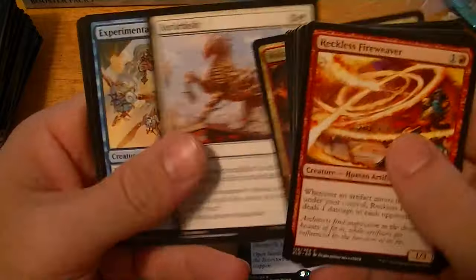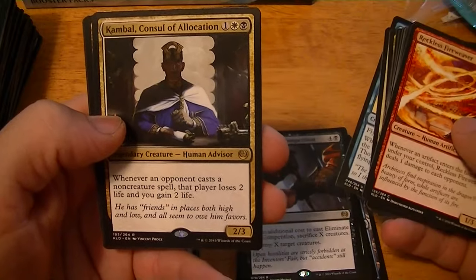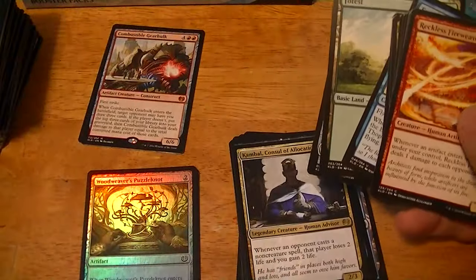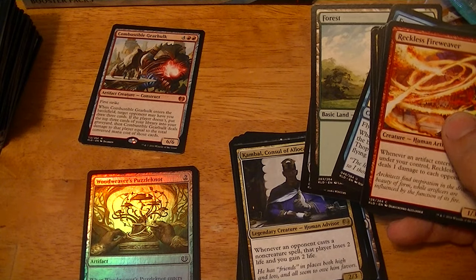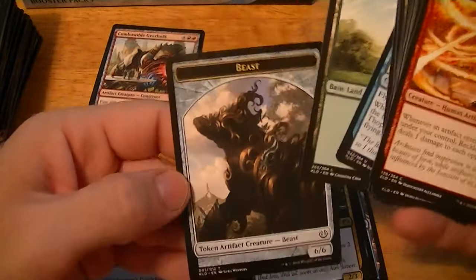Voltaic Brawler, Refurbish, Experimental Aviator. Consul of Allocation — when an opponent casts a non-creature spell, they lose two life and you gain two. That's cool — couple dollars. There's also a 6/6 Beast Token.